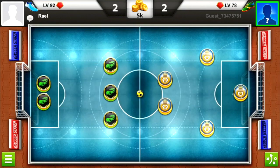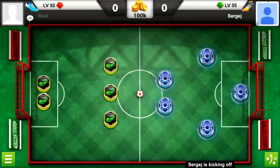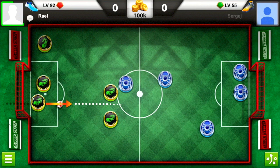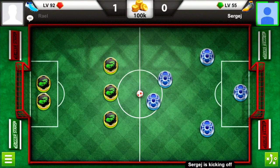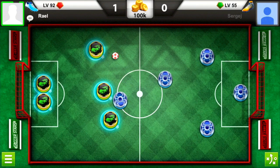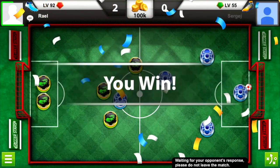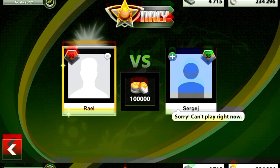We got two goals in that game but he won, so we still need two more goals to fully upgrade the team tire. Now going for a straight 100k game against a level 55 opponent — straight in, 1-0! I try for a denial — that was easy — and then trade straight in for another. We win 2-0!